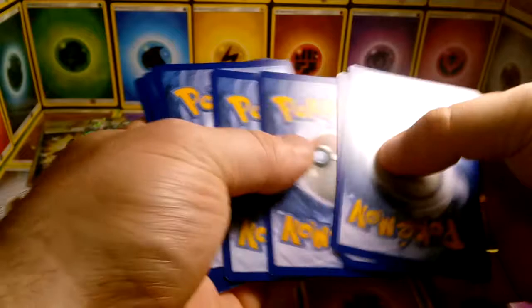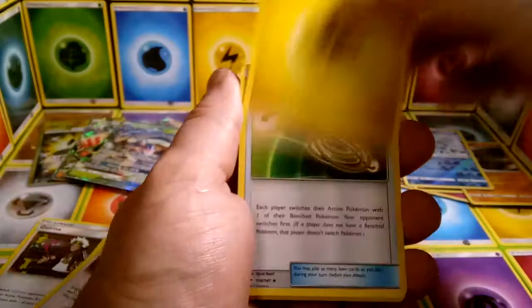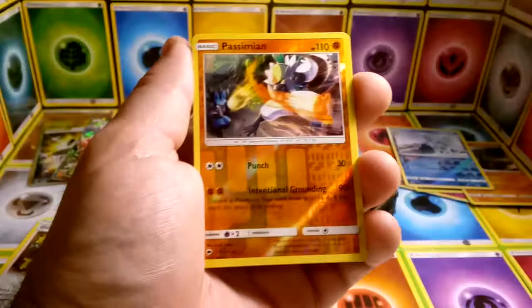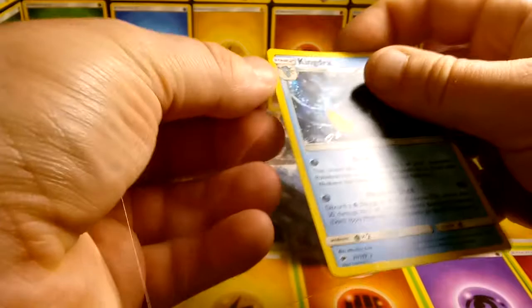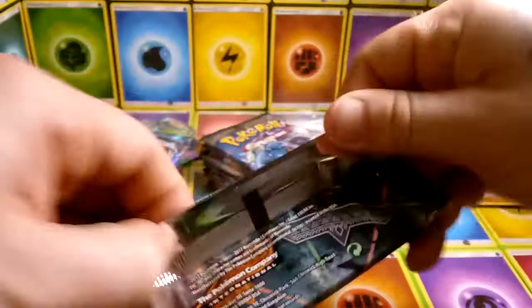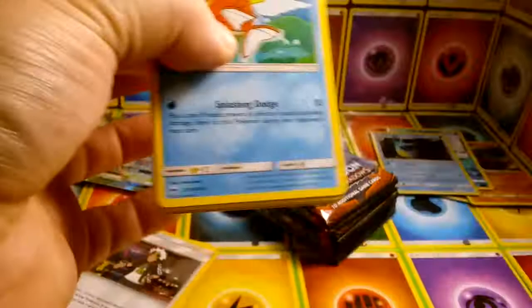We have Electric, Escape Rope, Solrock, Ribombee, reverse Passimian, and Holo Keldeo. Look at that art — that thing is beautiful. Since it is a new set and I don't have any of these yet, I am going to sleeve up the holo — something I do for my own personal collection.